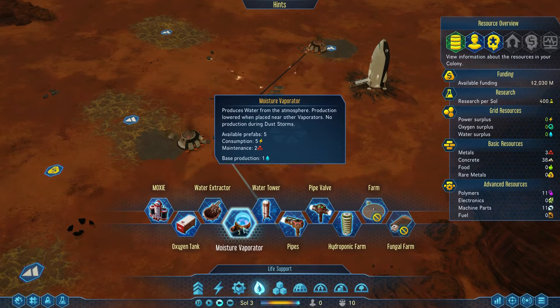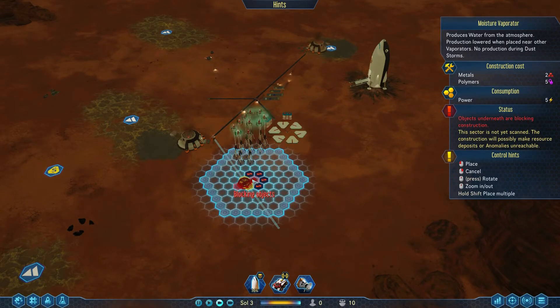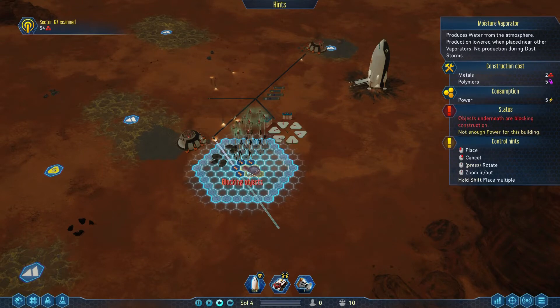We've got five moisture evaporators from an anomaly, so we're going to put the first one here. They do have to be spaced out a little bit. We'll tuck that right in as far as it will go and put that one in there. I'm going to build two to start with.